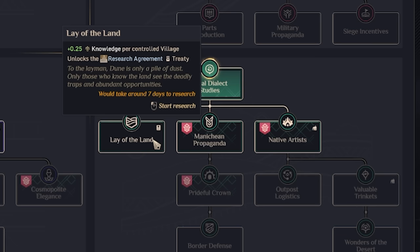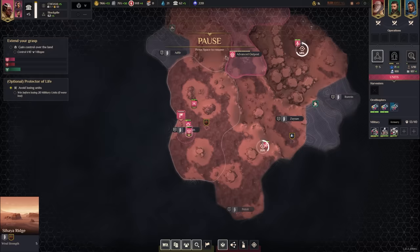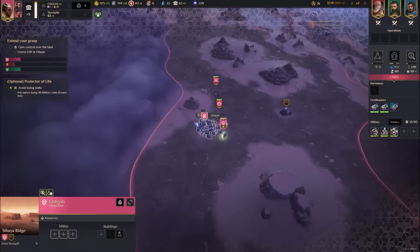We could get Research Treaties, scaling research capability with expansion. I'm going to go for Lay of the Land — 0.2 knowledge per controlled village — since this is such an expansion-heavy mission. Right now we're pulling about five knowledge, and after capturing Kafka that becomes 0.5 more knowledge — roughly a 10-knowledge increase. We've captured Kafka!